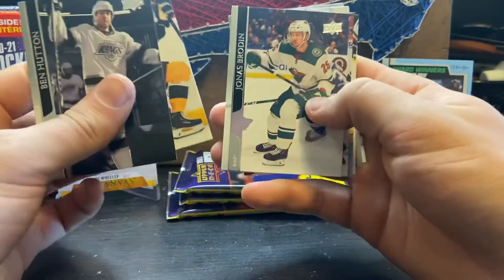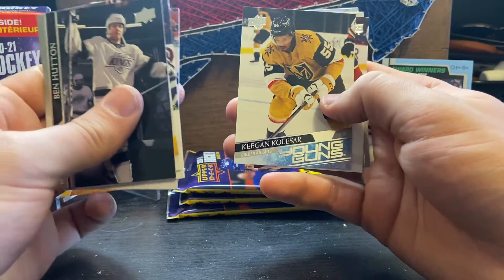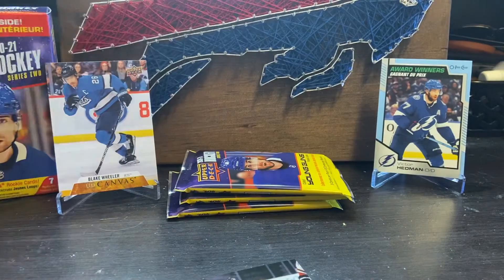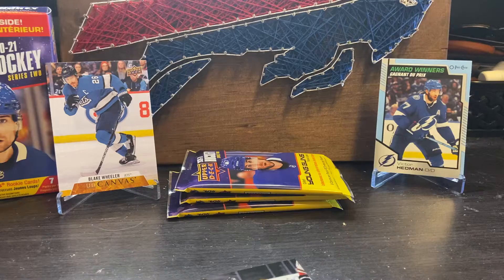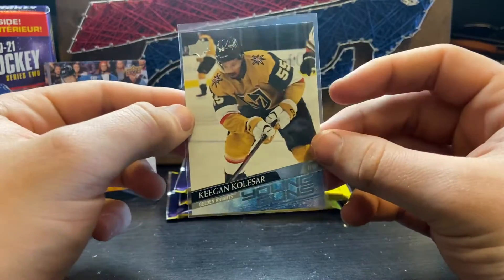Hutton, Kan. First Young Guns — Keaton Kolsar, number 2 man. Nice.